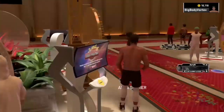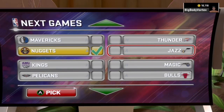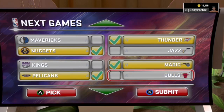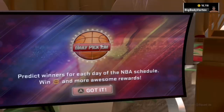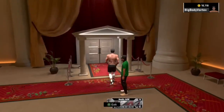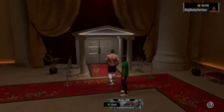The next tip is also do daily pick'ems. You get like 100 VC for each one you get correct — that's free VC. You're at least gonna get two out of two games right, so you should get at least 200 VC each time. I just picked teams I thought would win, got 100 VC, and that only took about three minutes. You already got 200 plus VC and a chance at VC or boosts off the wheel.